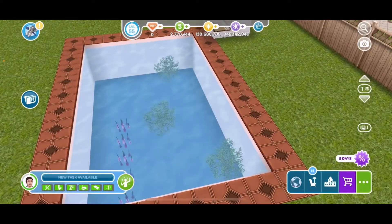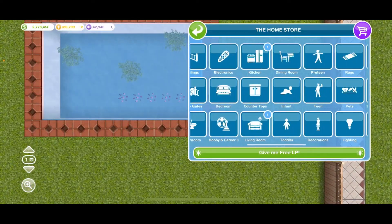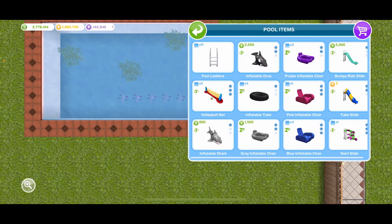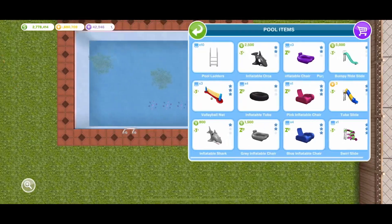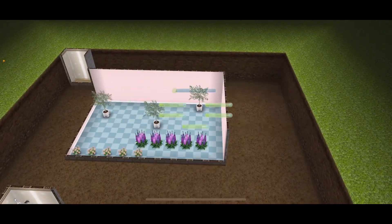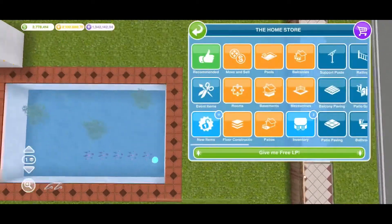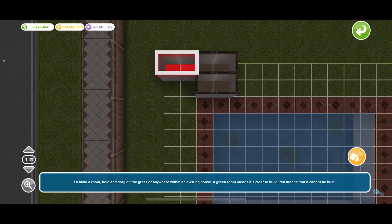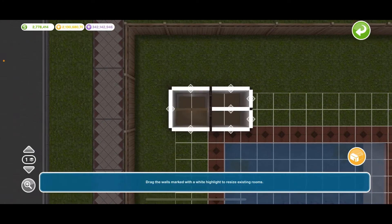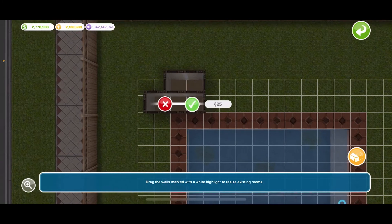This is just showing you guys an example so you can see. Now I'm going to add in the ladder so my Sims can access it and go inside the pool. I messed that up — go swimming. And I'm going to test if I can delete this and it will still work. Let's see — it may or may not work, let's test this theory.